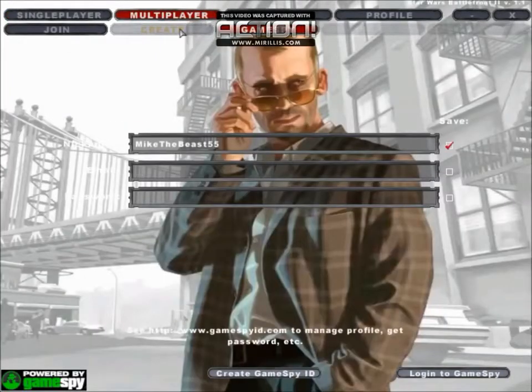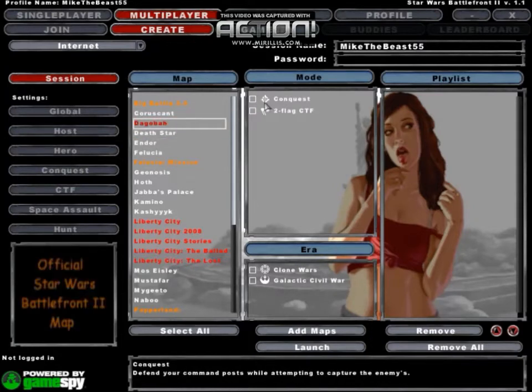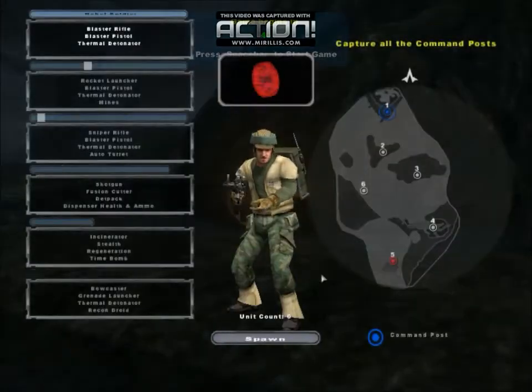Now go to multiplayer, create, and you want to launch one of your regular maps here. Let's just do the Glock Civil War — it really doesn't matter which one you do. Alright, launched.